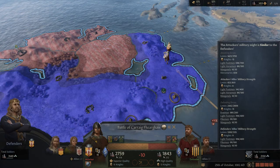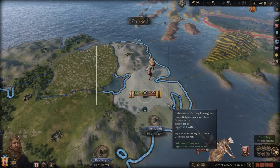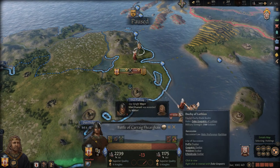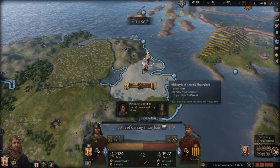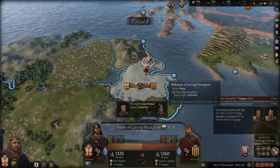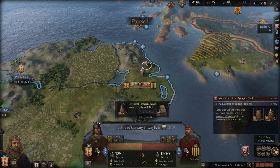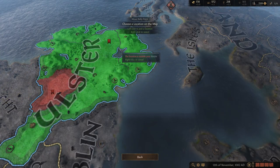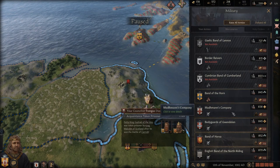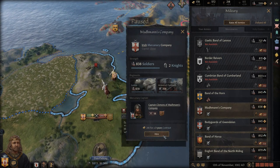There are more enemies coming — it looks like a mercenary band has been hired: the Gaelic Band of Lennox. Hopefully they don't sway the battle in our enemies' favour. We have more knights and superior quality, but this is getting very close — it seems to be going in their favour. Let's try and bring in some mercenaries ourselves. There aren't that many available and I can't quite afford them, but we don't want to lose this land, so we are going to go ahead and hire these guys.